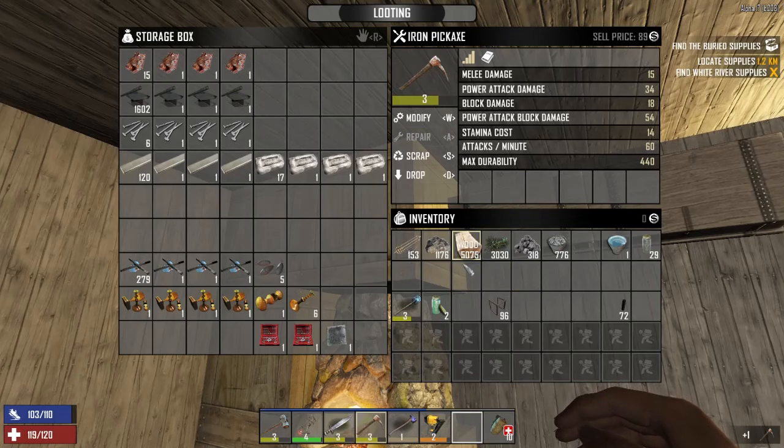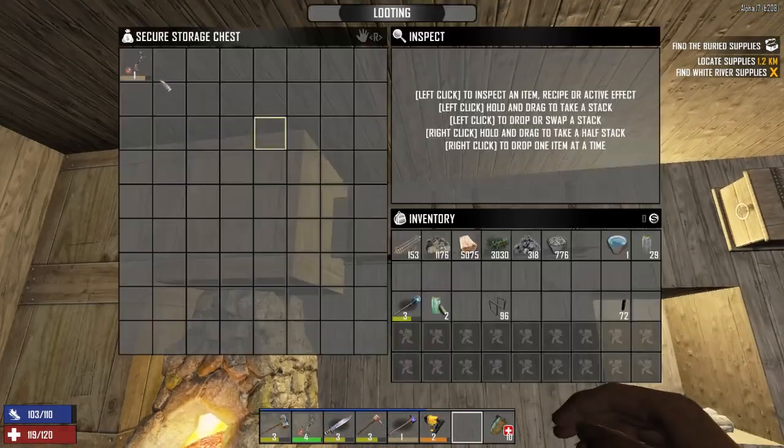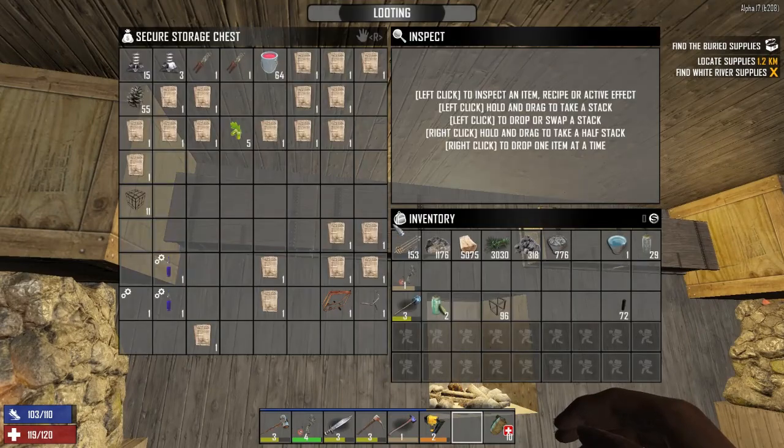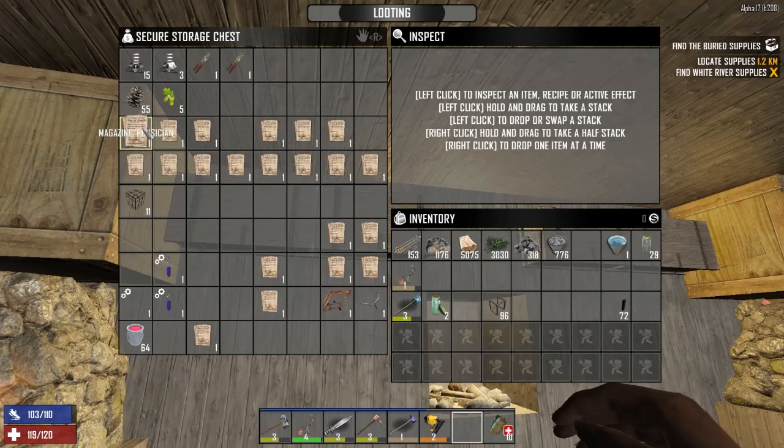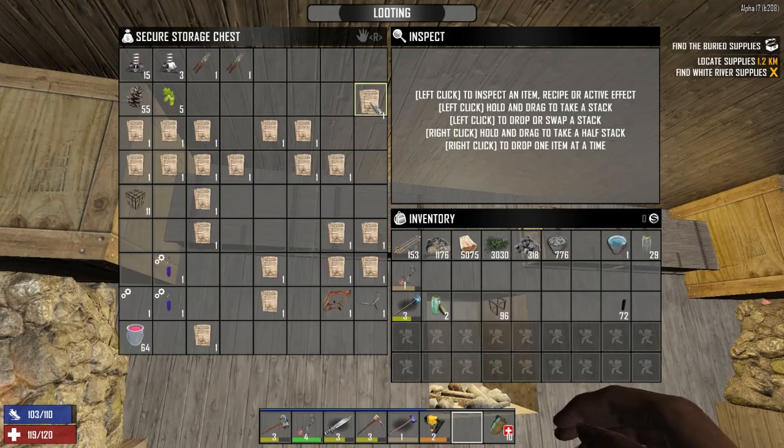I gathered a little bit of wood before. I think I meant to sell this. Look at all this stuff in here, mostly these magazines. What I don't like is that I would have to carry these around to make them useful, and that's taking up my precious space. Some of them, like the Yes Science and Master Chef, are ones I would have to carry around with me.